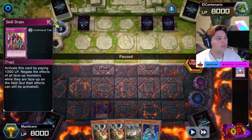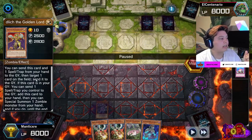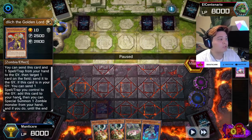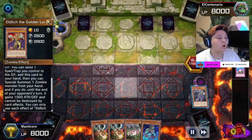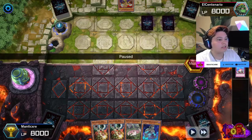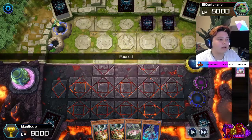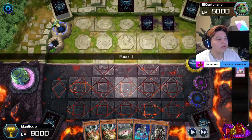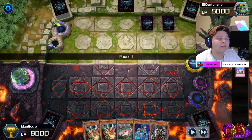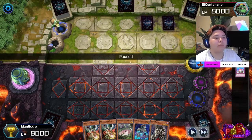Max C doesn't necessarily trigger just because he activates Eldlitch — when Eldlitch's effect resolves from the graveyard, he can send one spell/trap he controls to the graveyard to add it to his hand, then special summon one zombie monster. So he has the option but might not take it. He uses his effect and sends my set card to the graveyard to add it to his hand. Because I activated Max C, he will not special summon. He probably wouldn't have anyways since he could just keep it in hand.